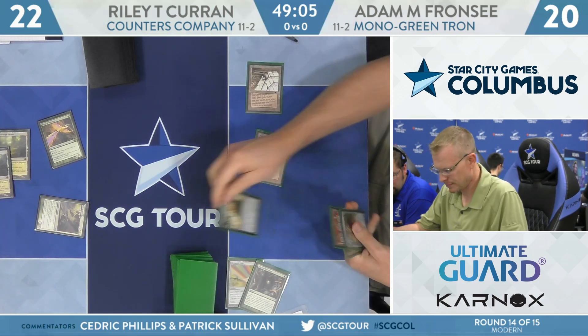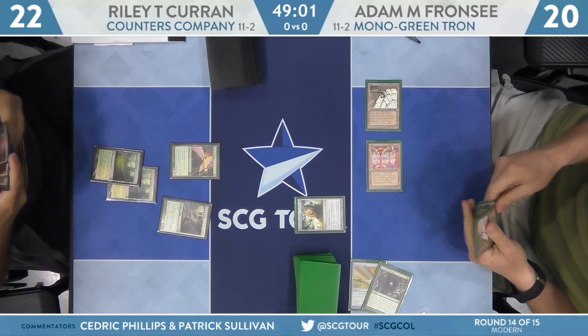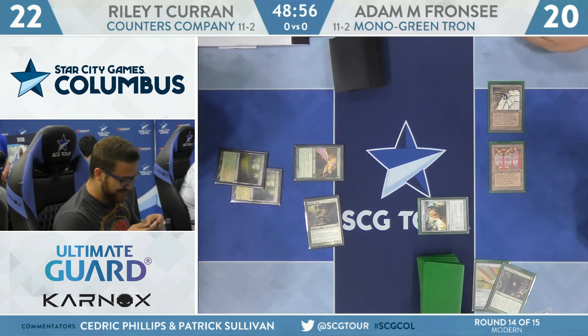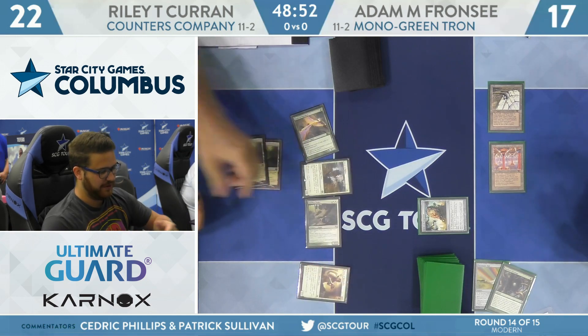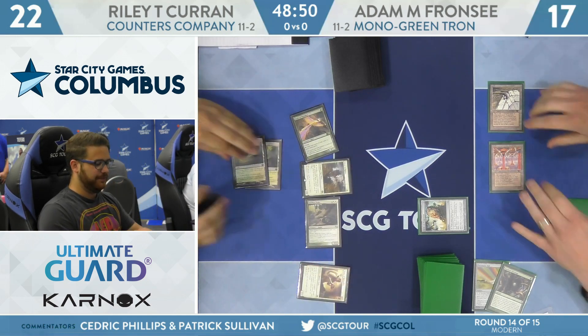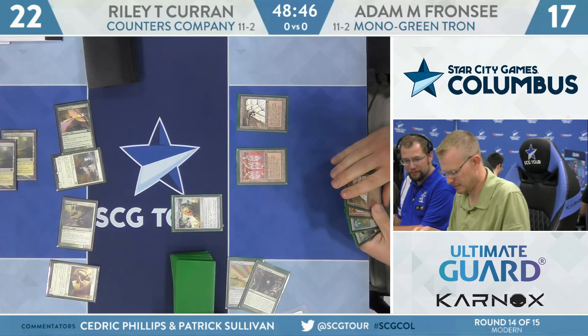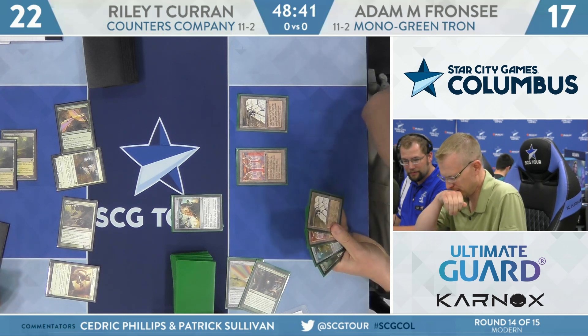Franzi plays an Urza's Mine along with his Power Plant, plays a Relic of Progenitus, and passes. One thing Franzi doesn't have is the Tower right now, but he does have a Walking Ballista in hand, and Ballista against this kind of deck is actually pretty good. Riley plays a Vizier and a Giver of Runes. If Franzi peels the Tower, he's got some work to do with the Ballista, but it doesn't look like he has the Tower right now.